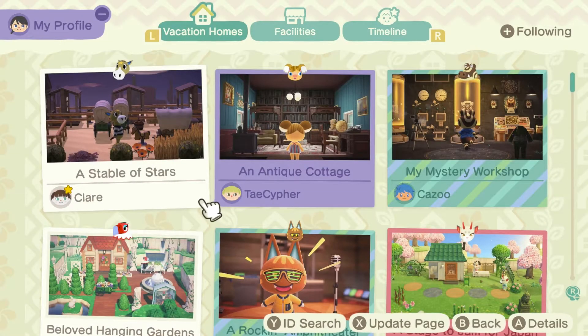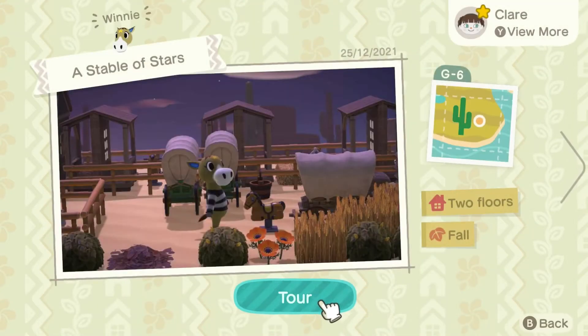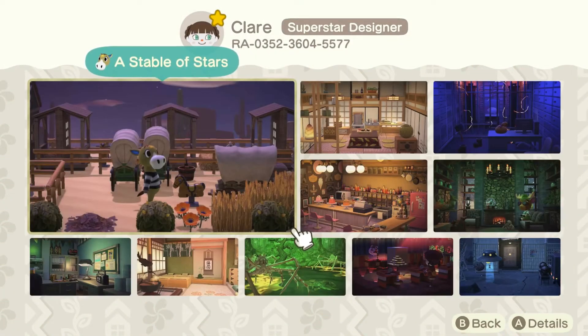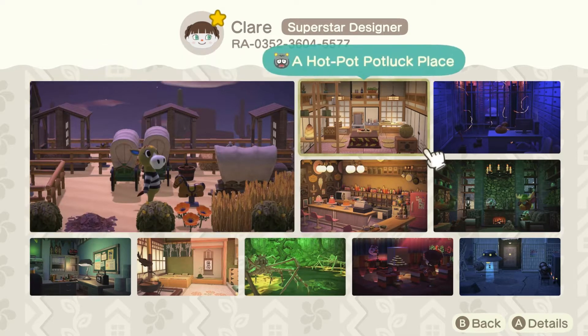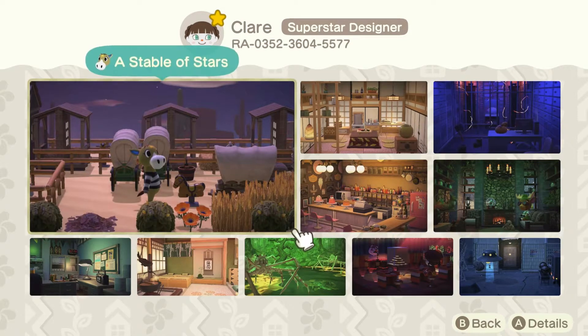So let's check out the first one — it's going to be a Stable of Stars. I'm going to click on it and let you see the creator, so if you want to check this out you can, because this creator has a few other ones. In fact, there are two of them I'm going to visit: a Stable of Stars and a Hut in the Mountains for Eric. We're going to start off with Winnie.